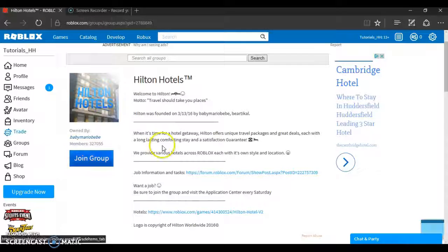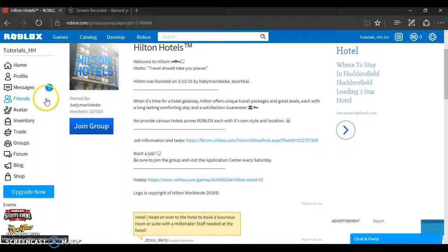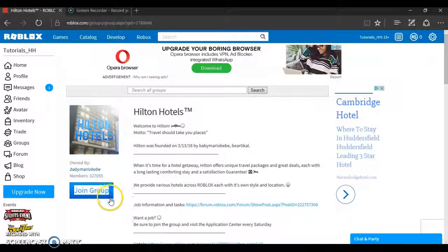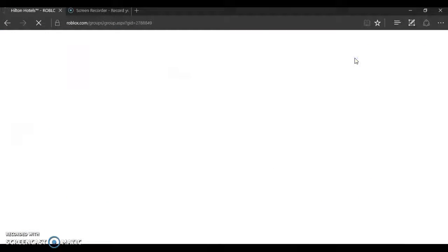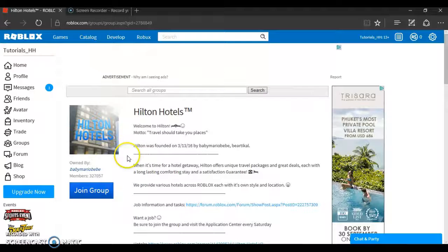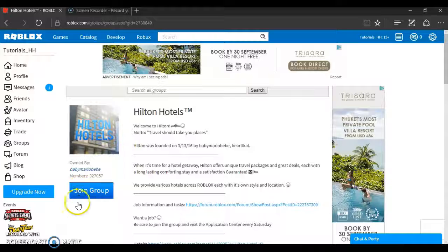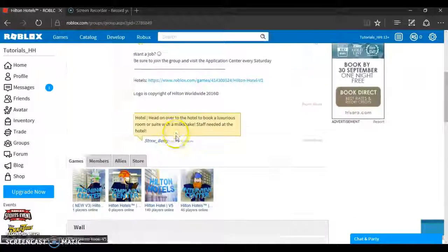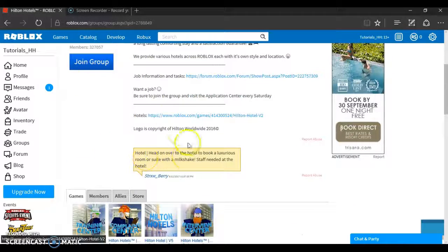You've got to join the group to do anything related to getting a job. I've only worked here for about two weeks but I do know what I'm doing. It's not letting me join the group for some reason — let me try resetting the page. If this series gets lots of likes and support, I'll probably buy Robux on this account to make my character look more appealing and show you what the game passes do. Maybe you have to play the game first, so let's just do that.